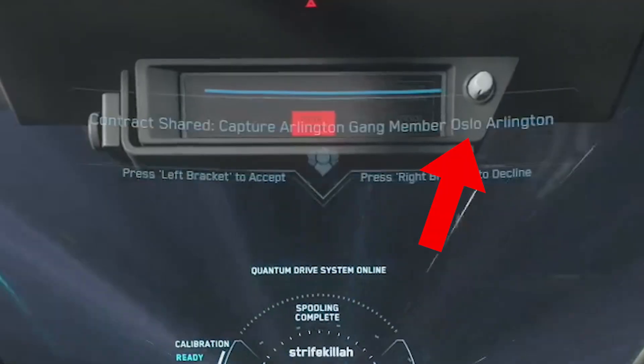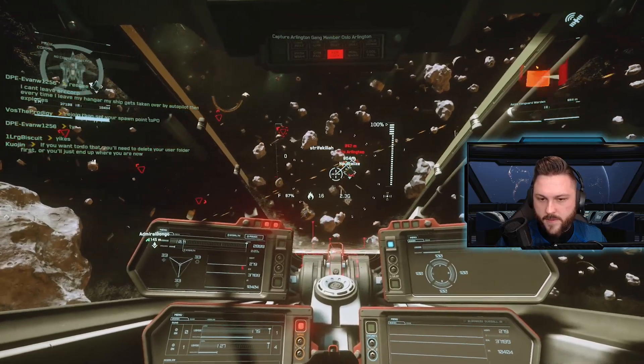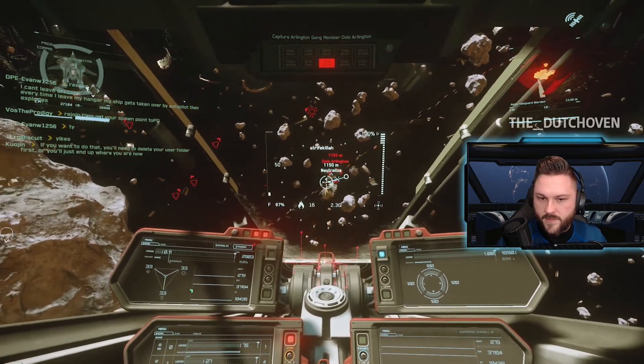Number 4, you're going after Oslo Arlington. Oslo is going to be in a Vanguard Warden — a little more tanky, but not too hard to take out.